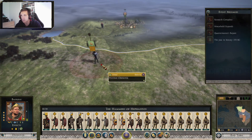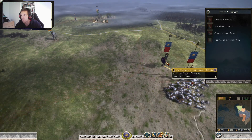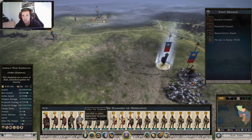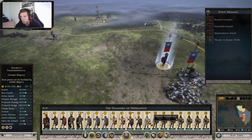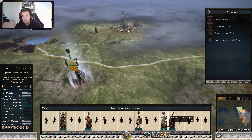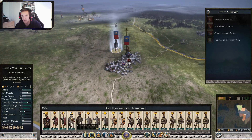With this army I think we could easily deal with this. How much range? Projectile range 230. Holy crap. Projectile range is 138, and these guys go 160. So my elephants will be able to shoot them at least a lot earlier.